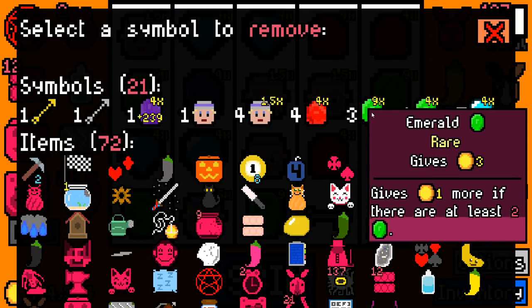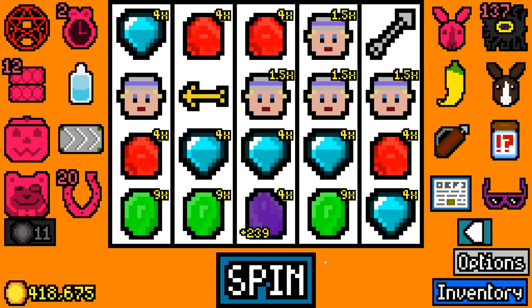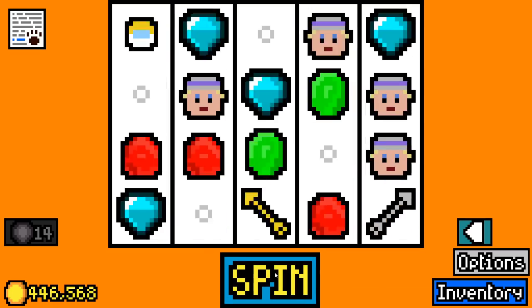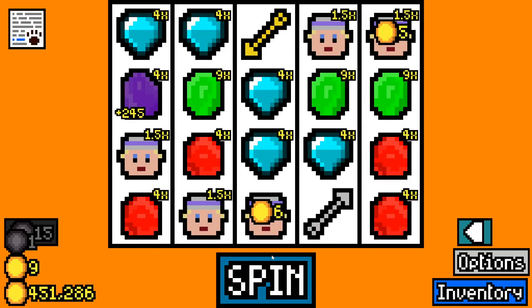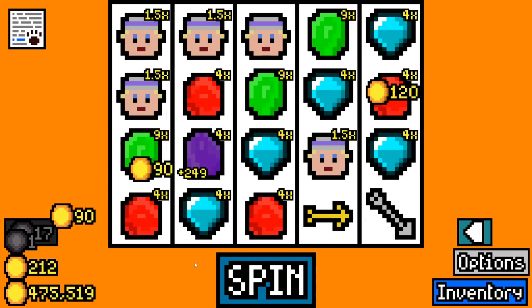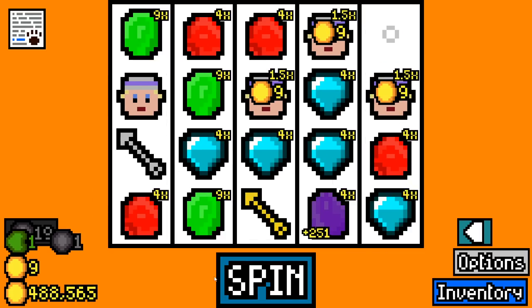We're going to get rid of the four times emerald I think - the rubies are going to have to be next to go. I realized the arrows are kind of helpful because they multiply the amethyst as well. We've got adoption papers - we can actually use adoption papers to see what we get. Actually no, we'll just leave it unused because I don't want to get another adoption paper later on. We're trying to narrow down the item pool to find the items that we want. We won't use it - we should do that with the symbol bombs as well if we get any more.